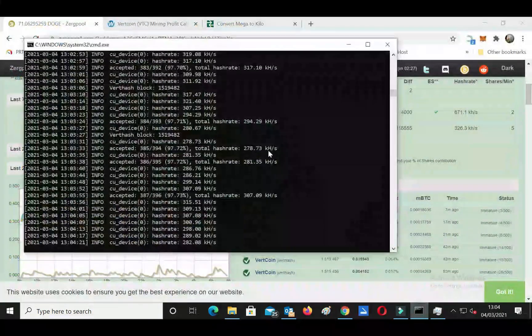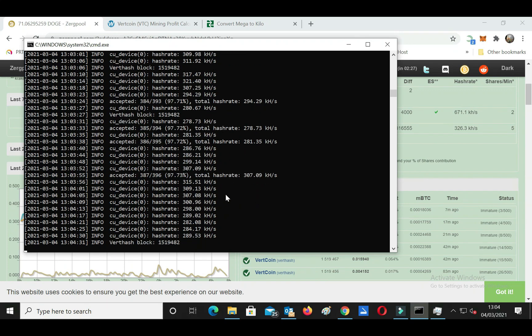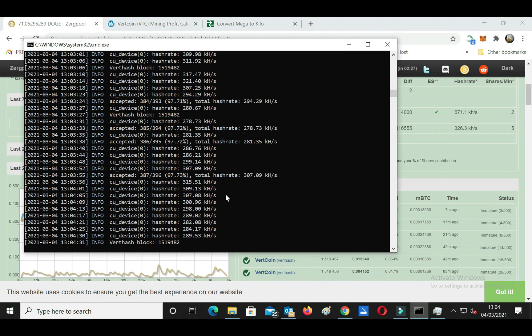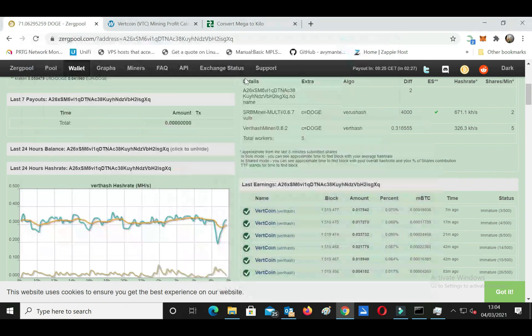You can see the shares I got from Zergpool. This is my miner — I got a hash rate of 315 kilohash mining Vertcoin. I will show you step by step how to mine Vertcoin, so make sure you follow my tutorial until it's finished.